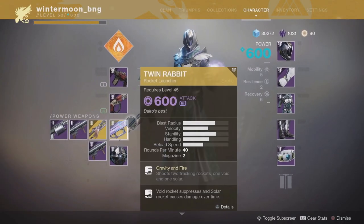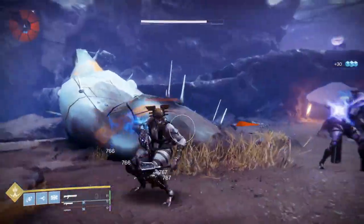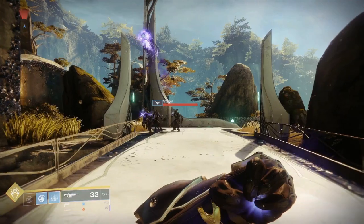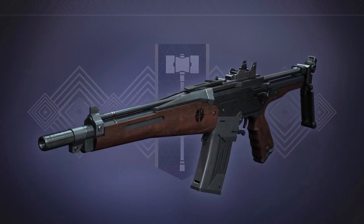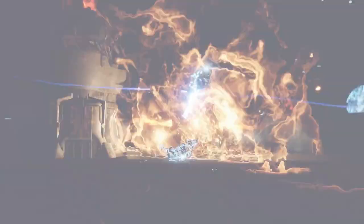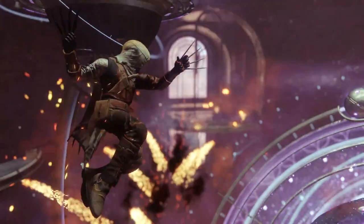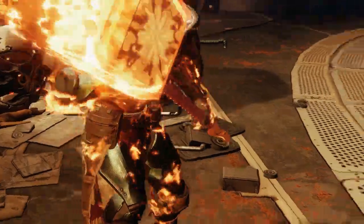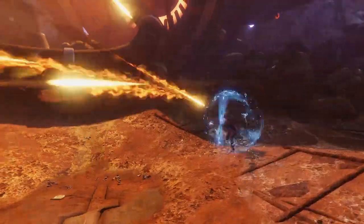Moving on to prestige raid layers — they are changing these to make them more challenging and encourage you to use weapons and techniques you haven't used before. The only way to get 400 power weapons before Forsaken is by completing the prestige Spire of Stars and Eater of Worlds raid layers. Every time you complete all the encounters in a prestige raid layer that week you'll be rewarded a 400 power raid weapon — this can be any raid weapon from Destiny 2, not just weapons from that specific raid layer. Each prestige raid layer also has its own unique armor ornaments and a masterwork catalyst as a rare drop.